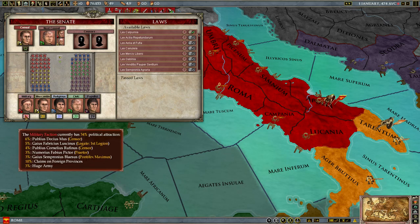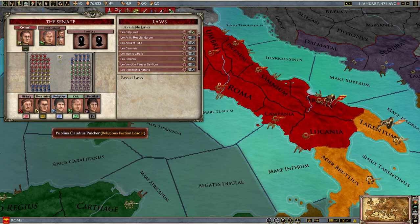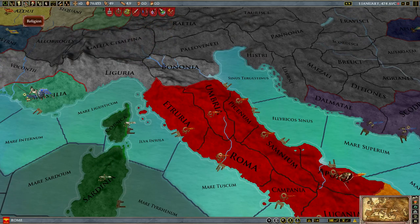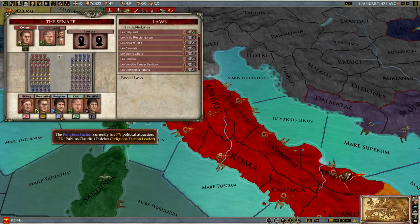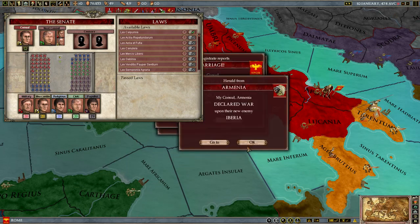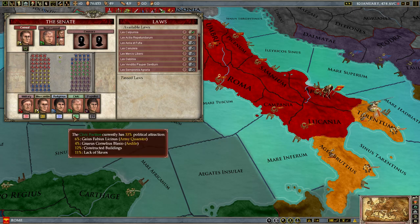In particular, there are special influencers. For example, the military has claims on foreign provinces and a huge army. The mercantile faction has active trade routes and a huge navy. The religious faction has omen invoked — and just to show you, let's invoke something randomly. Well, we failed. Having a bad omen invoked doesn't affect the religious faction at all; if you have an omen invoked it'll be good. The civic faction benefits from having a lack of slaves and lots of buildings constructed, as well as the people appointed to offices.